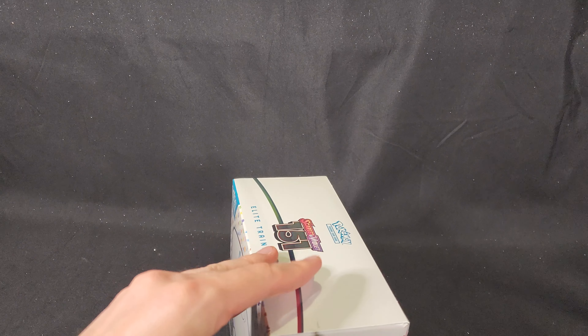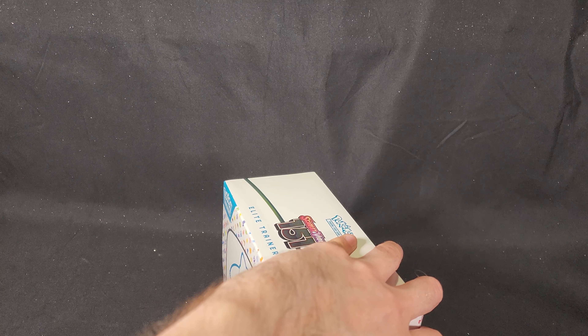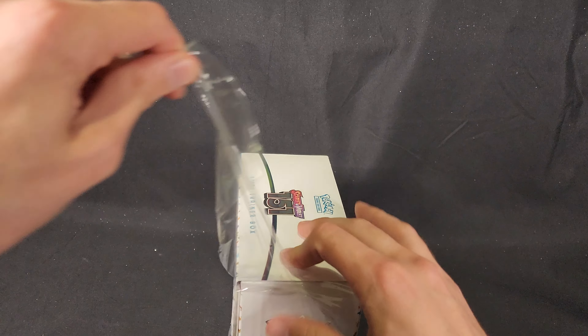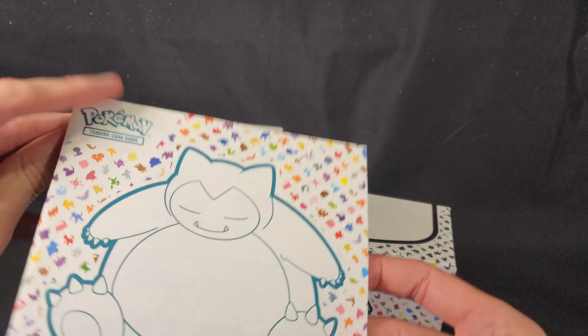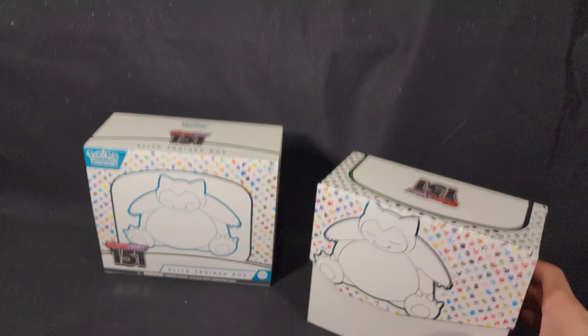So let's go ahead and cut this open — that's where I'm going to cause the least amount of damage — and we'll check out all the good stuff. We'll slide this off. Now inside it's just a bunch of that artwork. We have our player's guide, which we'll look through in a moment, and the box itself.